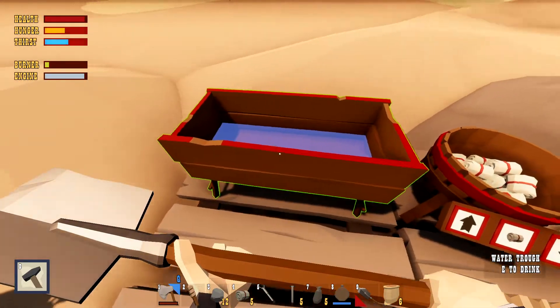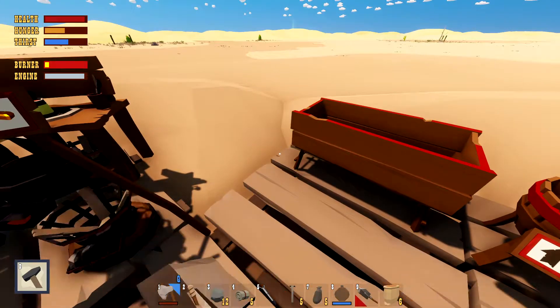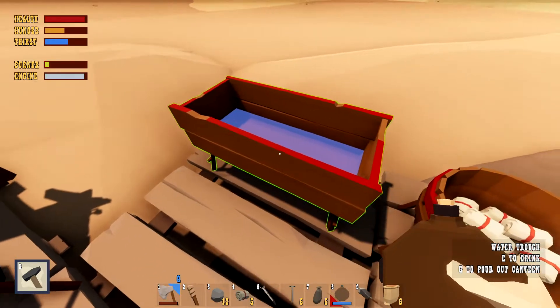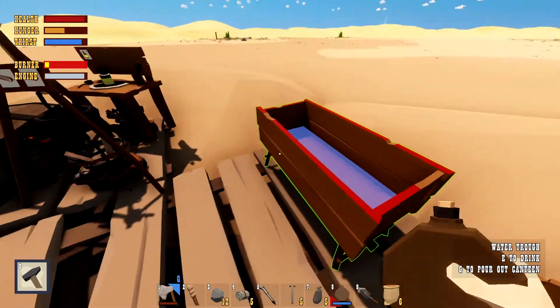With the bucket, you will put the water in the trough over here, and you can actually drink it, or of course use your canteen and fill it. But to be honest, if you drink from the trough, there's not a very efficient way to calculate this, only by measuring the liquid inside.